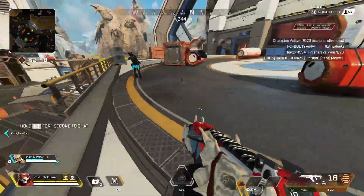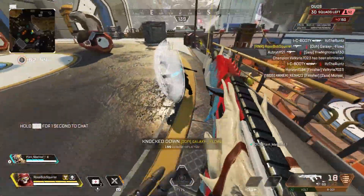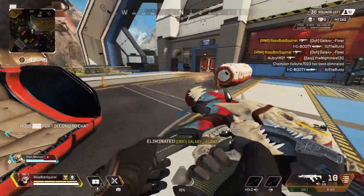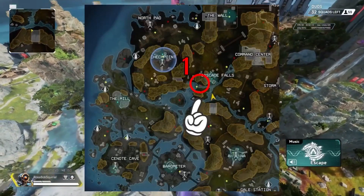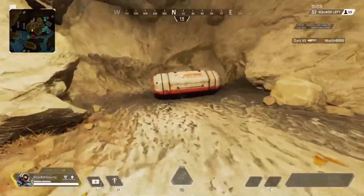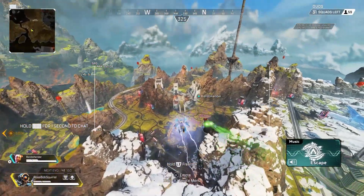Hi everyone, RossBobSquirrel here bringing you another Apex Legends video. In this one I'll be showing you where you can find a guaranteed purple or gold shield on World's Edge every single time. I made a video earlier this season about the different locations for a guaranteed purple or gold shield on Stormpoint, so make sure you check out that video if you haven't seen it yet. With that said, let's dive right in.